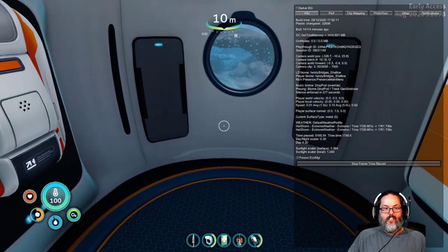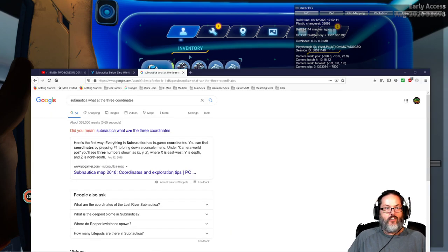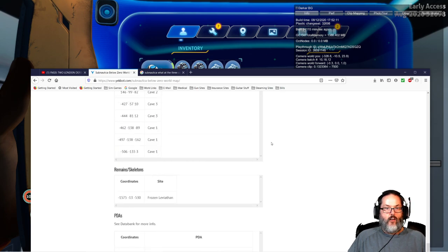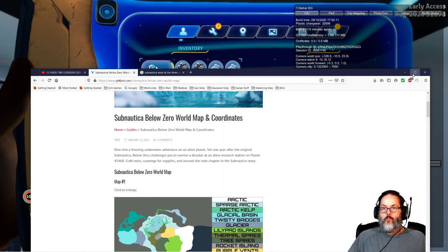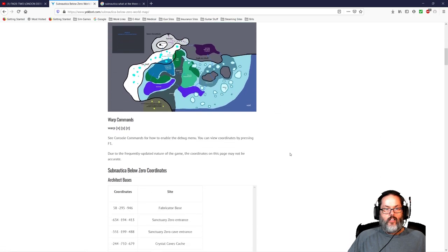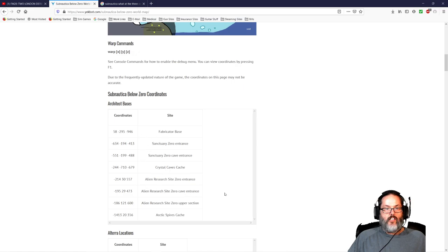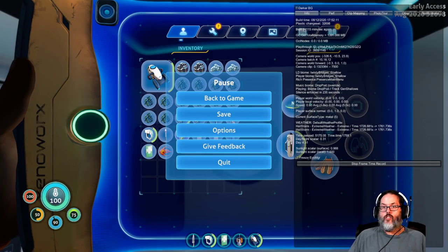Anyway, that was what I was looking for, and that is how to read your world coordinates. Let's pop into a random search I did — it will show you different maps. You can enlarge the areas and it gives you certain coordinates for certain things if you're looking for them. I was looking for this particular tech and wasn't sure where to find it.